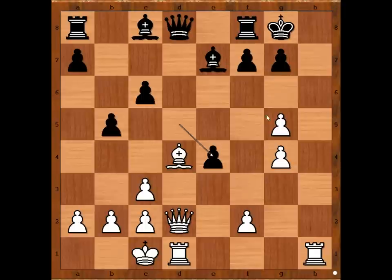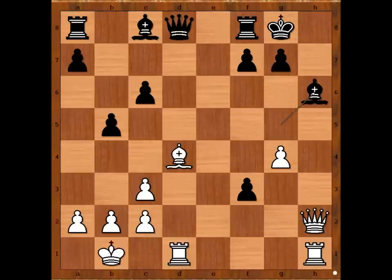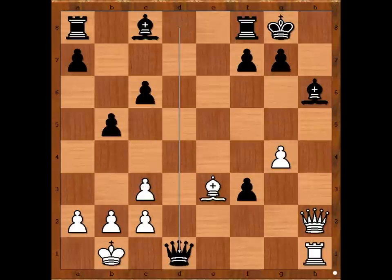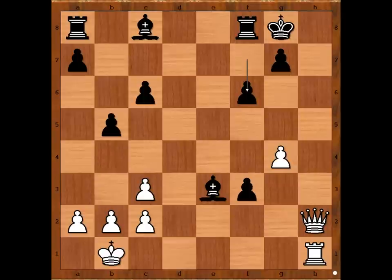That is Bishop takes on G5. So F4, E takes on F3 en passant, Queen to H2 — this is one very interesting line. Bishop takes on G5 check, King to B1, Bishop to H6, Bishop to E3, attacking the Queen. Rook is attacking the Queen, Queen takes Rook, Rook takes Queen, Bishop takes Bishop, Rook to H1, F6 — Black is better.